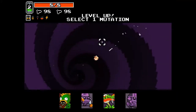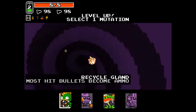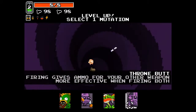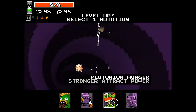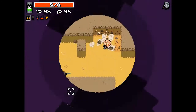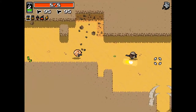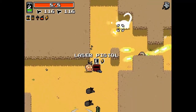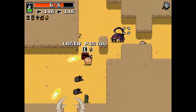We're already on the third level. The mutation options are: most hits become ammo, or firing other weapons is more effective when firing both. I'll go with most hits become ammo — I always want ammo with Steroids because you don't want to go melee. He's more of a ranged weapon kind of guy. Oh man, I wanted the laser pistol!